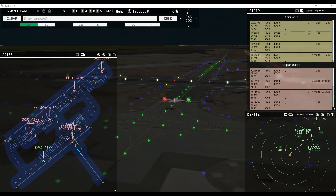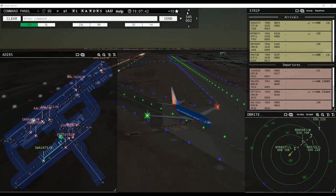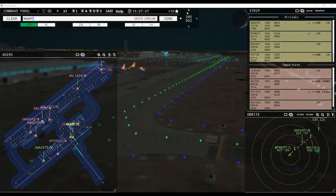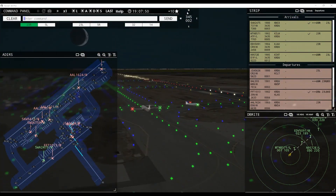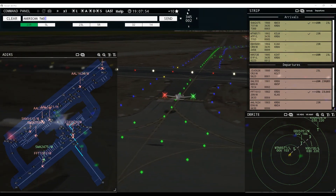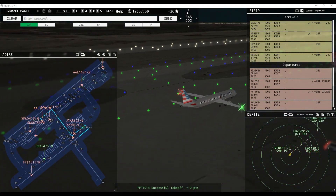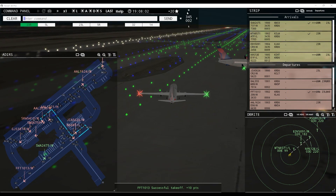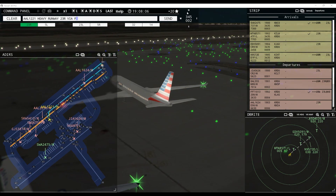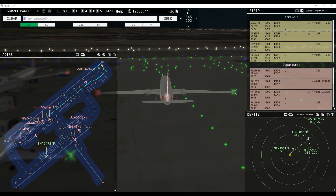American 1221 heavy requests taxi. Southwest 2475, taxi to terminal. 66 Mike Tango, continue taxi. American 2070, request taxi runway 23 left — runway 23 left via Charlie. Continue taxi, 66 Mike Tango. American 1221 heavy, runway 23 right via Foxtrot. AC 4026 inbound runway 23 right — runway 23 right via Foxtrot. Endeavor 5091, runway 23 right, clear to land, wind 345 at 2 knots.